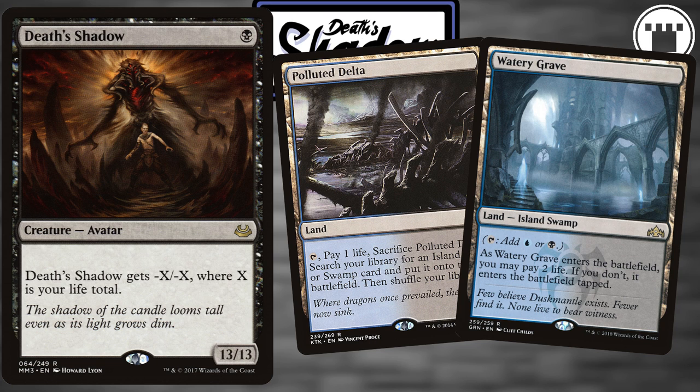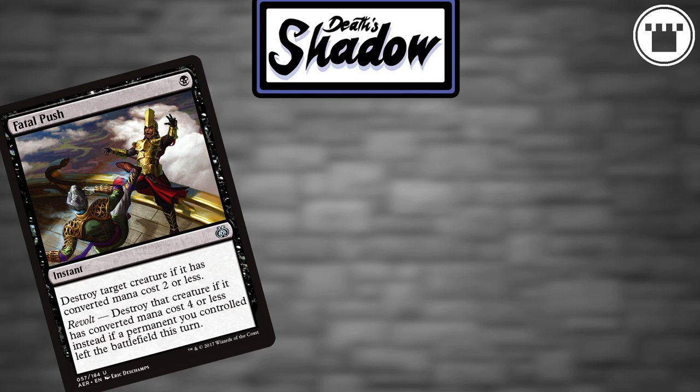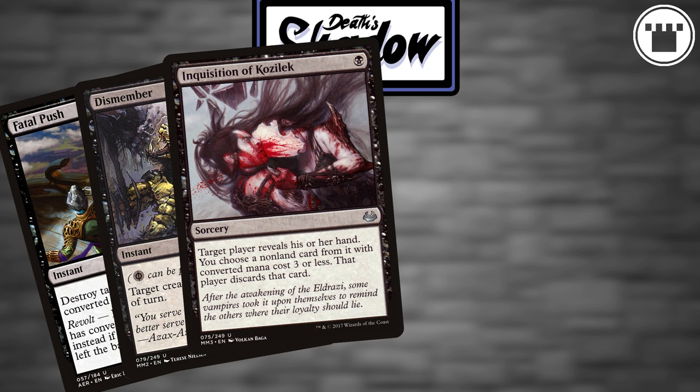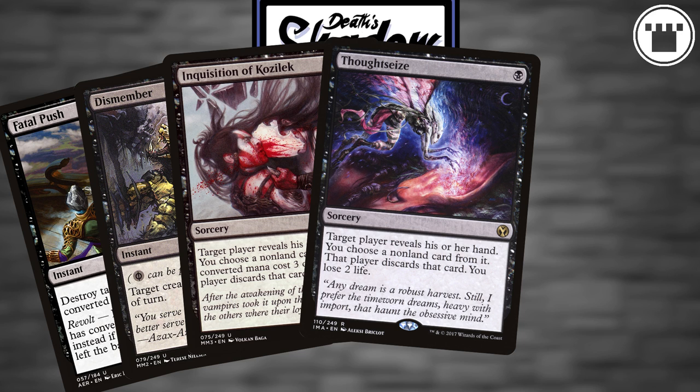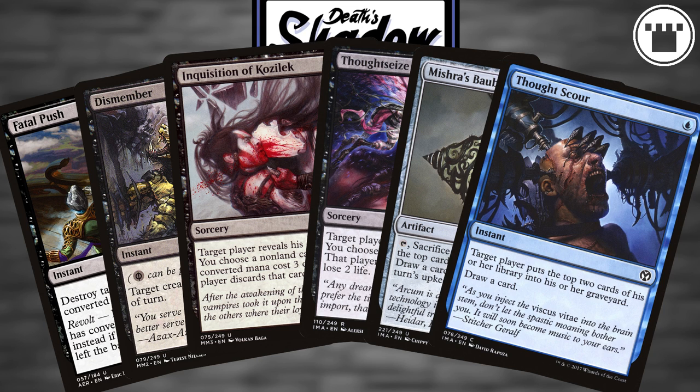But we need other stuff to do until then. Fatal Push helps keep the board clear, along with Dismember, which also drives our life total down. Inquisition of Kozilek and Thoughtseize fight whatever tricks our opponent may have up their sleeve, with the added life lost from Thoughtseize helping out the shadow plan. Mishra's Bauble essentially just thins out our deck for free and gives us a bit of information. Thought Scour gets us through our deck faster and, as a bonus, throws cards into our graveyard.